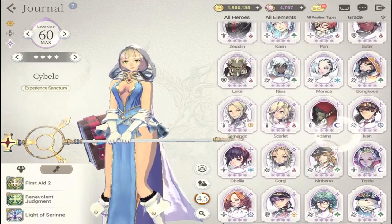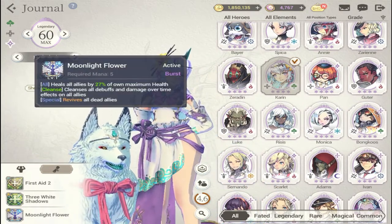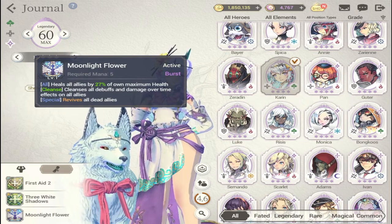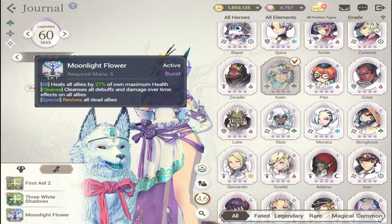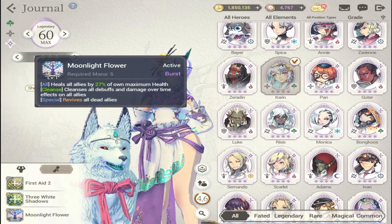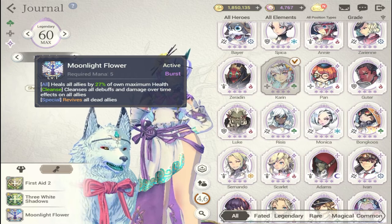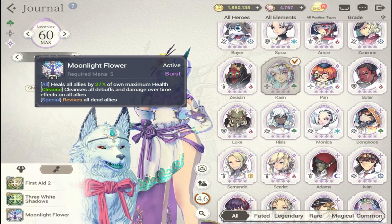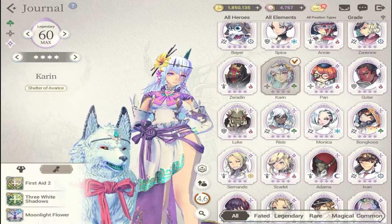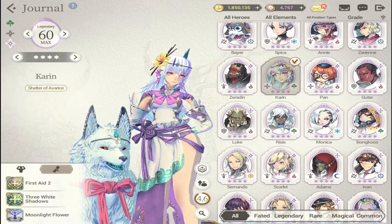The next reviver is legendary Karen. She's also a good reviver and has burst on her heal, but my concern is that she needs to be six-star to get the most out of her — her revive skill costs five mana and the burst heal is also on the same five-mana skill. That's why I haven't used her that much, but if you get her to six-star she becomes very powerful.